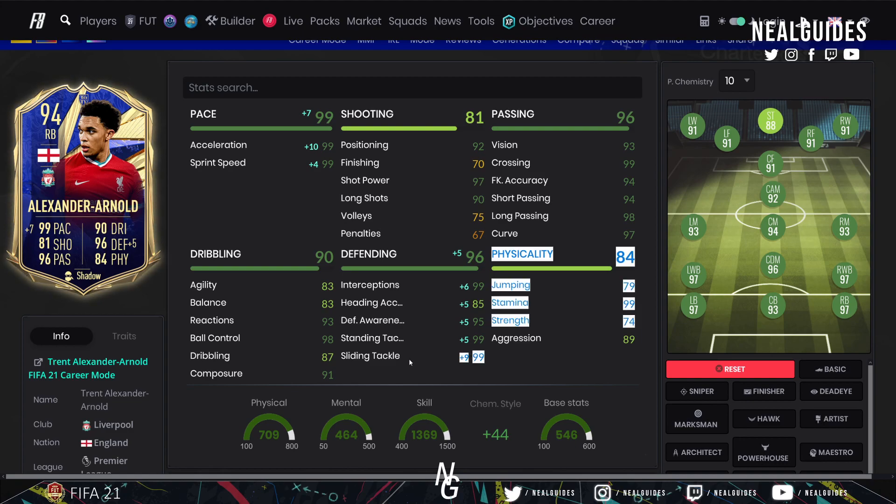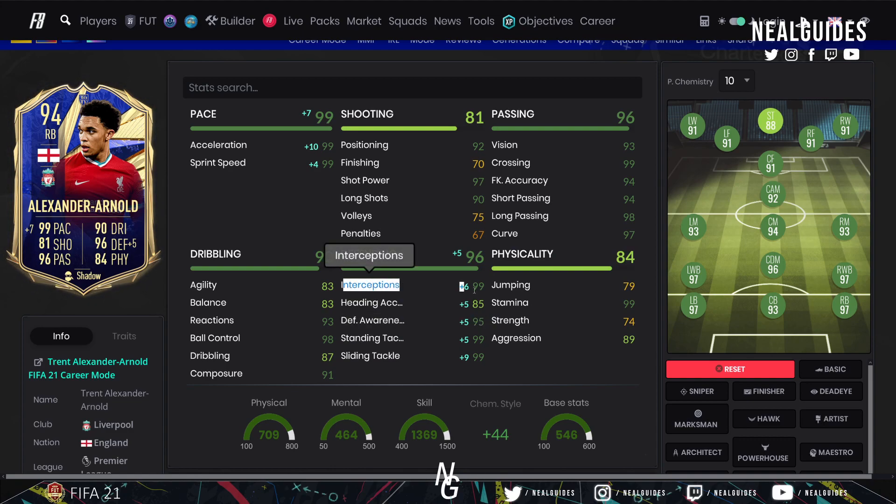If you can prioritize two things, I'd say defensive awareness and stand tackling is number one, and interceptions is number two. Most center-backs have around 80 to 83 at this stage of the game anyway, and with an anchor chemistry style that goes up to the 85-90s. So it's not that bad.